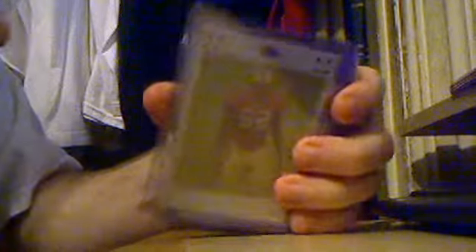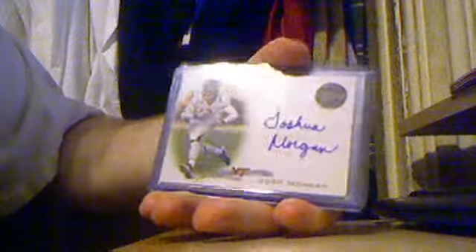Patrick Willis white rookie refractor, out of 869. Willis Bowman Chrome Rookie Refractor. Josh Morgan autograph, numbered to 99. Jason Hill — the holy and unholy version. Jason Hill jersey auto. Jason Hill jersey and three-color ball. And it's pretty cool because it's my first letter ever — Jason Hill Letterman, out of 250.